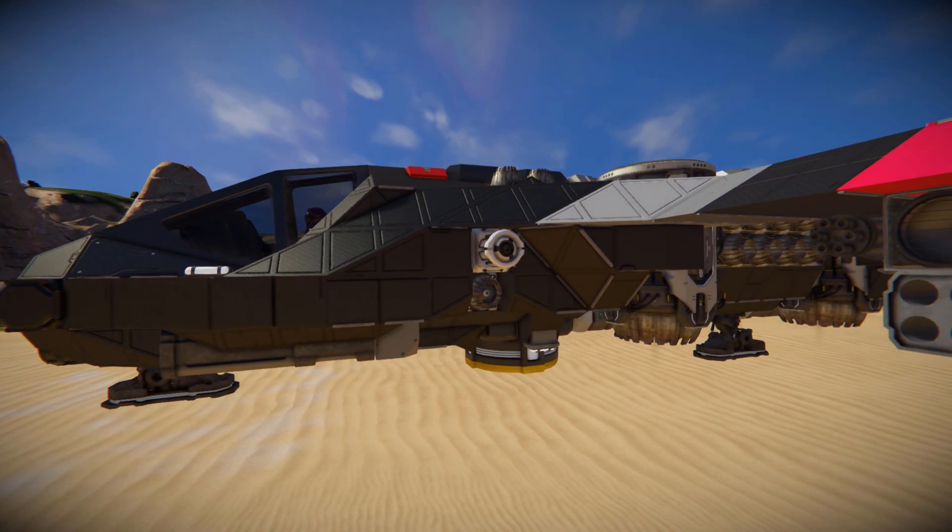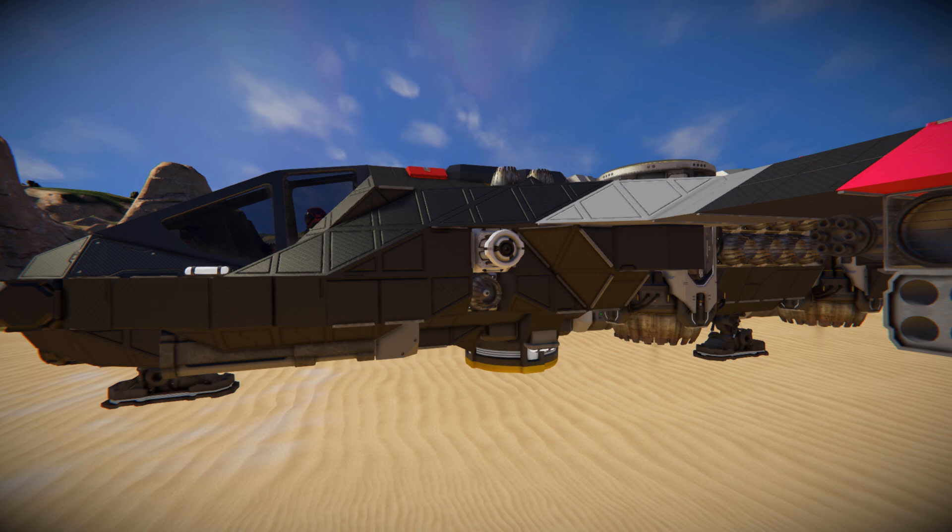Moving across we can see we've got the first of many atmospheric thrusters, and an ore detector which is mainly for decoration but you could use it if you wanted to go and hunt some ore and report it back to your base.